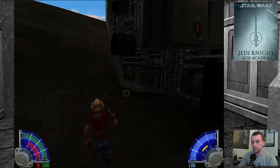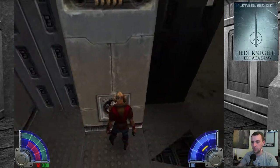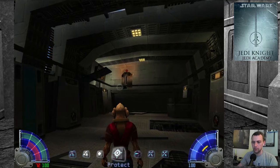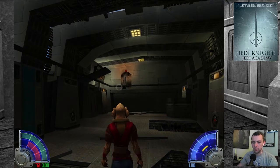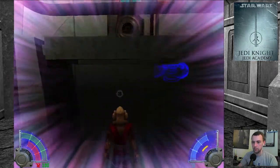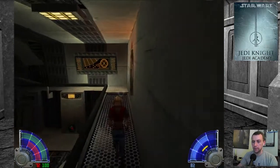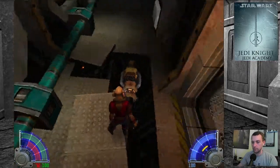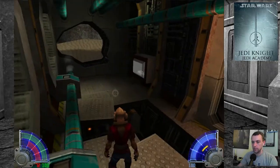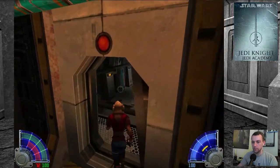Get up. Double jump doesn't work. Should be safe here - should be being the key word. So what are we looking for? How do we change force powers? It's on the other side, y'all. So we need to get up here. I really, really got used to that force jump from the last game. Got it. We don't need those health items - we have force heal.